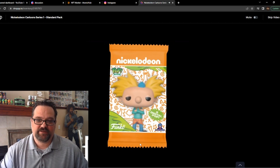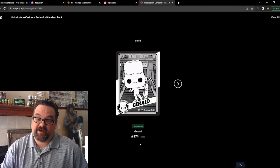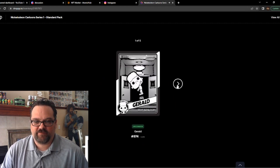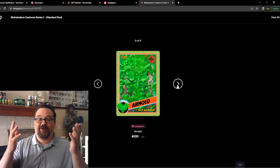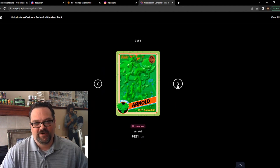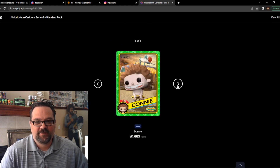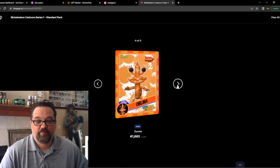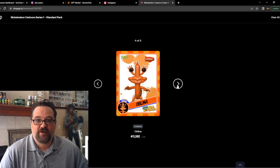Five digital pops in this pack — will it be a short video? Let's find out. Card number one is an uncommon Gerald, followed by a legendary Arnold. Wow, we did really good in this pack roll — legendary Arnold! Third card of this pack is a rare Donnie.